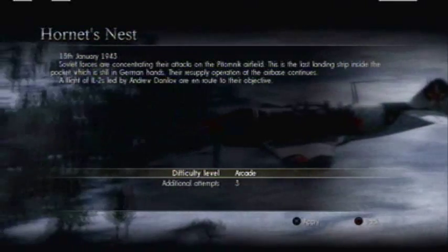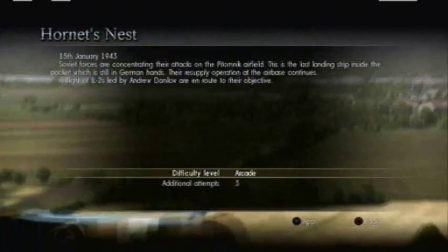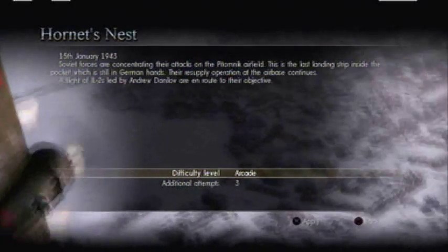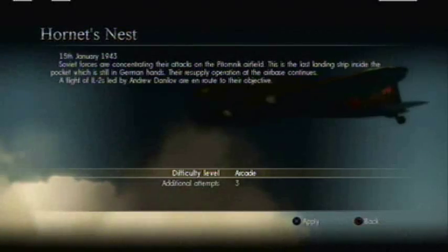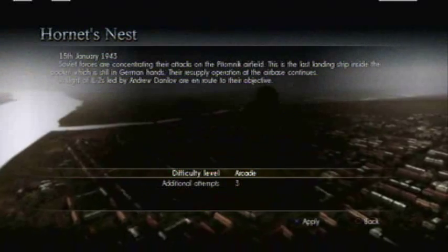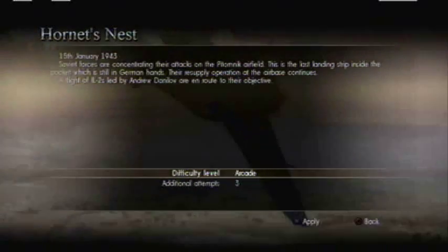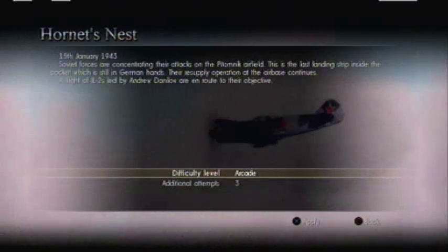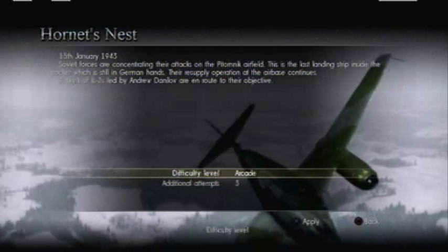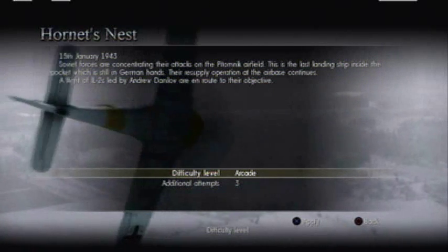Alright, Hornet's Nest. Soviet forces are concentrating their attacks on the Pitomnik airfield — the last landing strip inside the pocket still in German hands. A flight of Iltus, led by me. Now this is the plane for which the game is named. These are cool planes. They're called the Flying Tank, for good reason. Three additional attempts sounds good to me. Let's jump to it.